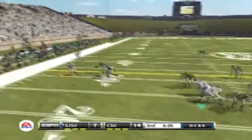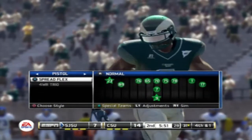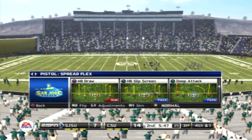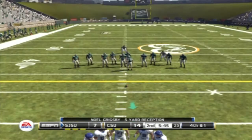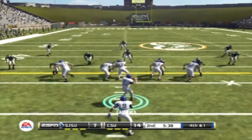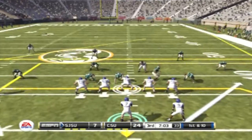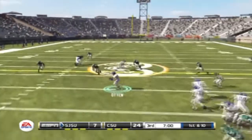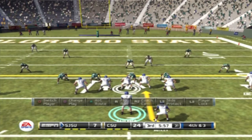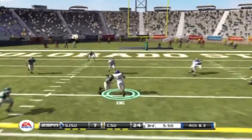Then they scored and on our next possession a quick out route on third down didn't get us anywhere. Fourth and one — they made a pretty awesome stop. I'm running out of the pistol, pistol spread flex, looking for a play to move the chains on fourth and one. I go with a dive but they just make a sick stop. Then a wide shallow cross play across the middle goes for a nice gain. On another fourth down I audible out of a halfback dive because they pinched in and throw a wide shallow cross for a first down — pretty awesome.